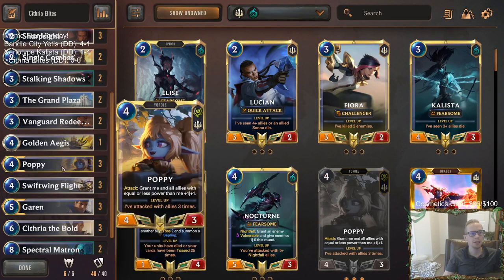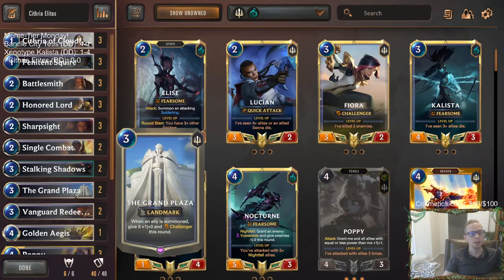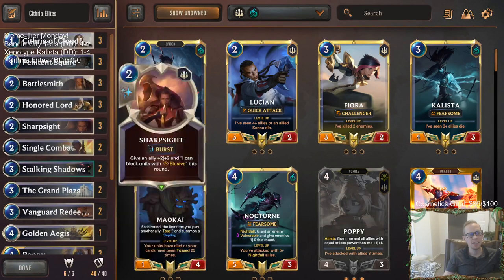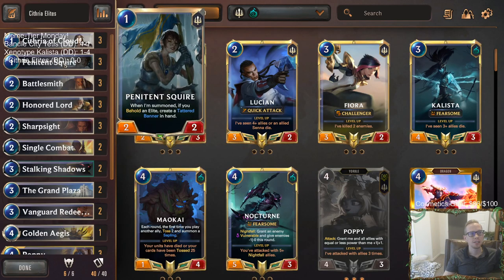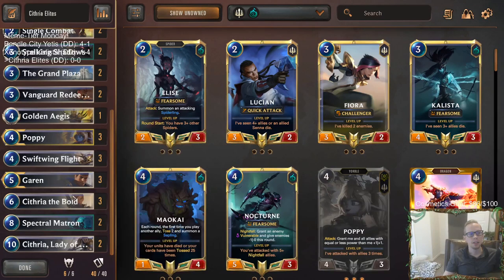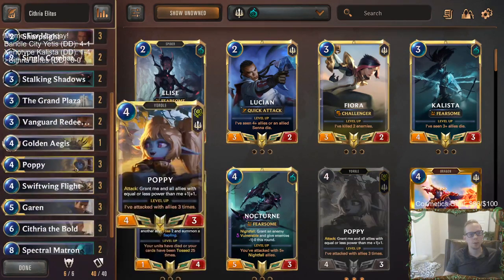We know how great that combination is — start getting those Cithrias out on round eight instead of round ten. Besides that, we're building Elites and we have Poppy and Garen as our two champions. They both really like to attack and reward us for attacking. We're going to play a couple of Grand Plazas to get some challengers — Poppy with challenger or Garen with challenger is pretty nice. Poppy can challenge something small to stay alive, Garen just beats up everything basically.